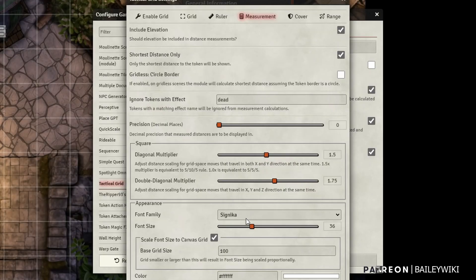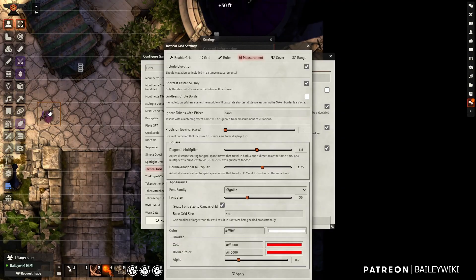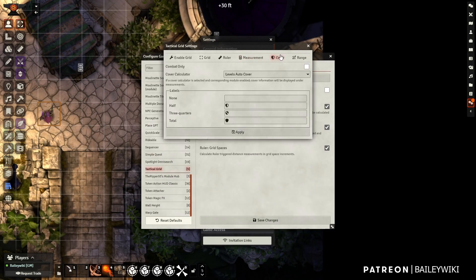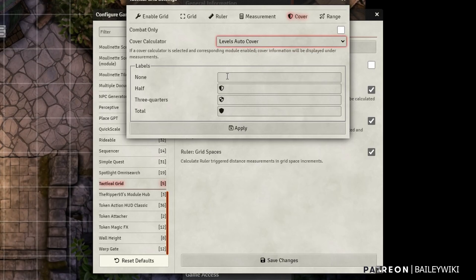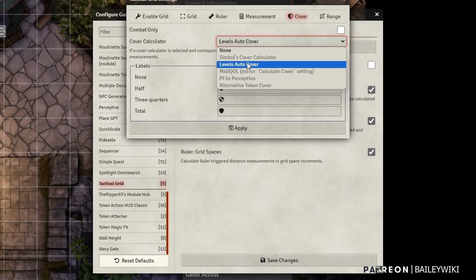The Appearance tab is pretty straightforward: the font, I've left this all as default, and whether you want the font to scale with everything else — which you probably do. And then that color marker you saw when I pressed H — that's where you change the look of that. For Cover, you can automatically calculate only during combat, and you can use any of the supported cover calculators. I've got Levels selected in here, and it will show little symbols on targets around you as you move around, showing whether they've got half, three-quarters, or total cover. Adif tells me he uses SIMBUL Cover Calculator, so if you're having problems with Levels or another module, try SIMBUL and see what kind of effects you get.